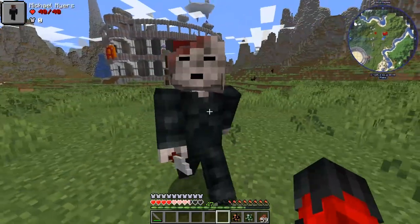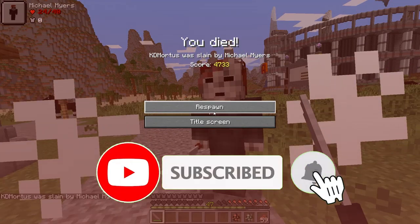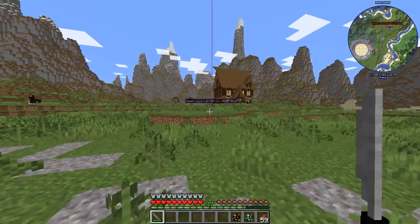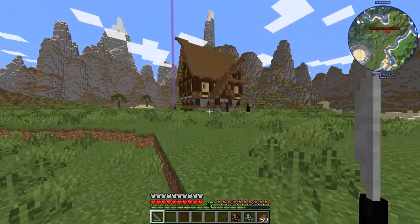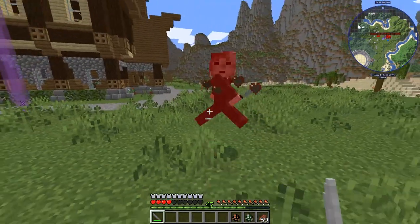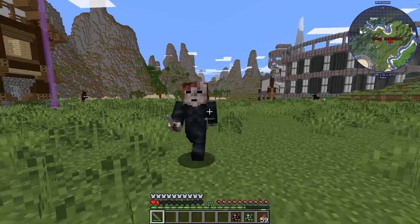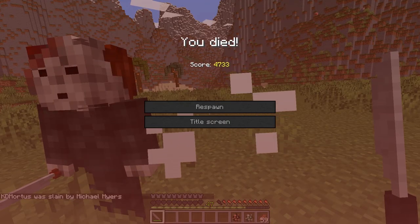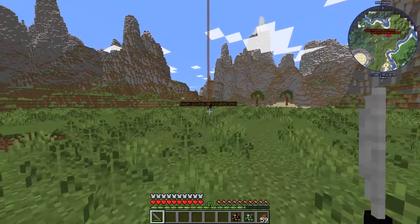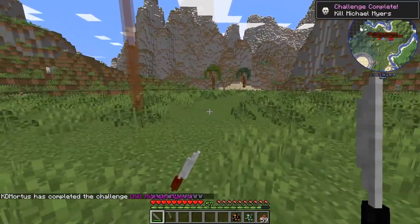Now we have Michael Myers — okay, stay there Michael. Let's see what weapon he drops. Stop it — whoa, dude is mad strong! He took us down no problem — he is the strongest one we've come across today. Come on, flipping heck — we've got half a heart. One more hit from this guy and it's over. So we managed to avoid death from all the other mobs but Michael is very, very powerful.